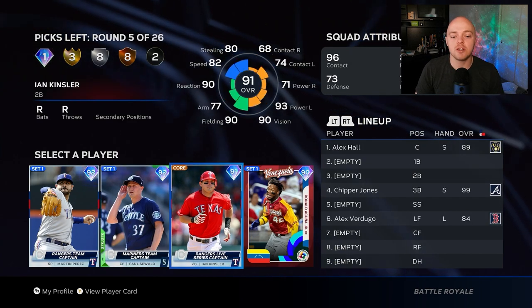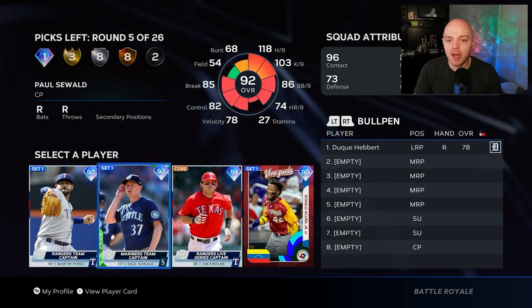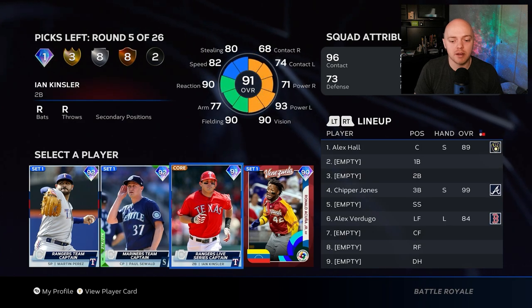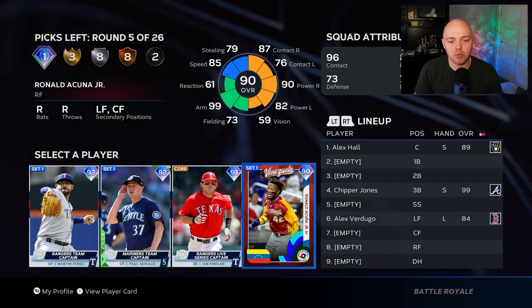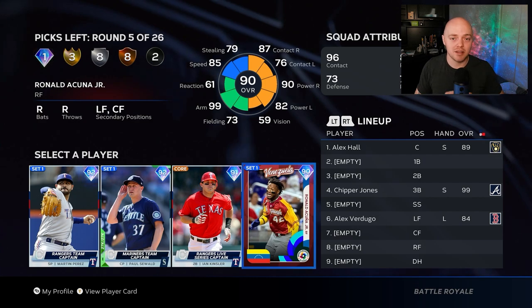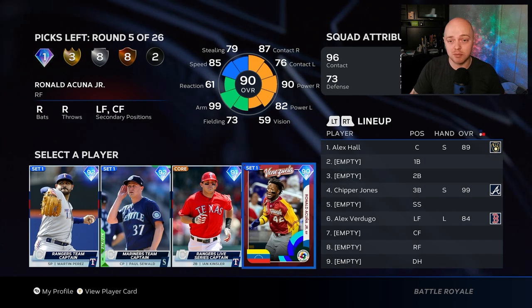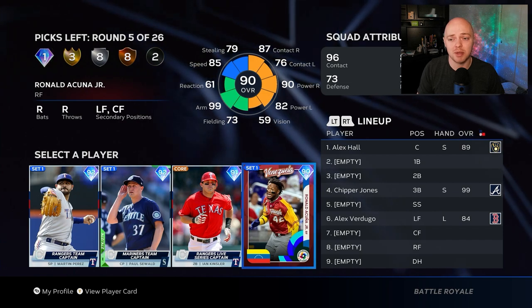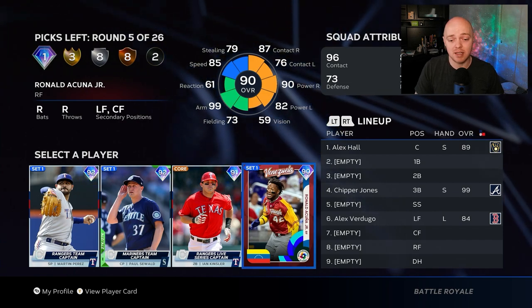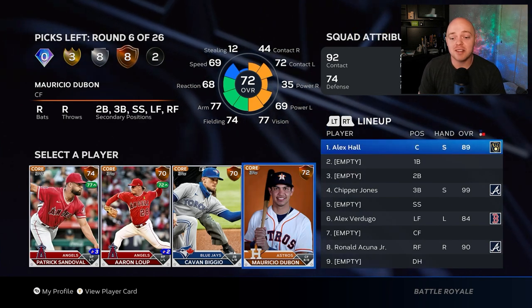Our first draft round is a diamond round — got kind of lucky. We're not using pitchers for diamonds, so it's Ian Kinsler or Ronald Acuña Jr. I'm going with Ronald — he's got a really good swing and good power. Power is the most important stat on all-star difficulty, so keep an eye on power stats even for some bronzes — they can be sneaky good.